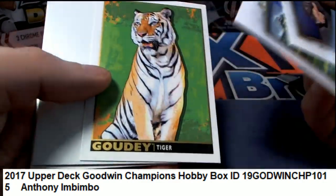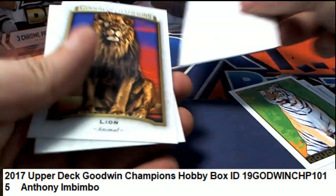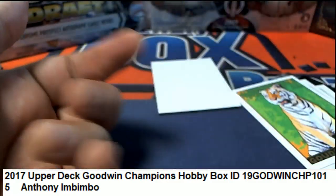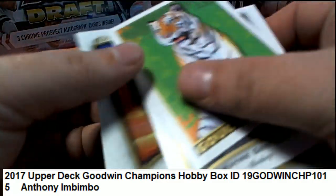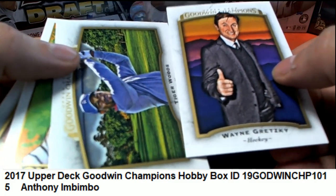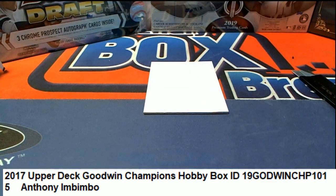We got a Tiger Woods and then a gouty tiger. Got a lion and an elephant — surprise, surprise. Some really cool ones right there for sure. Nice going — that was Anthony.